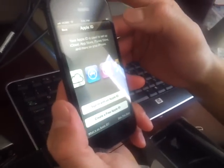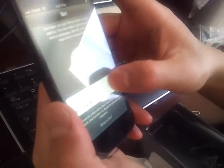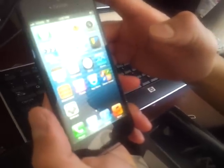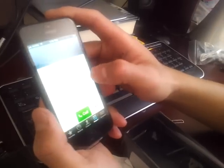Here we are. What are we going to do? Set up as a new phone. Next. Skip this step. Skip. And agreed. Alright, home. Now prove it, Straight Talk. Prove it, fool.